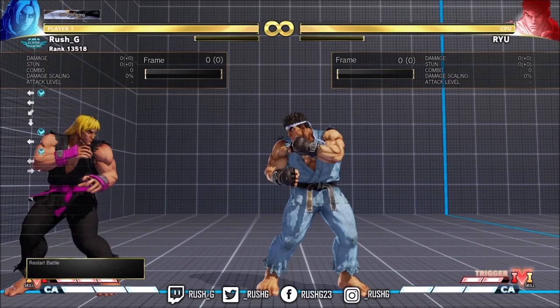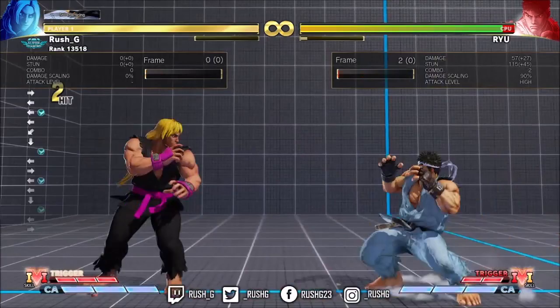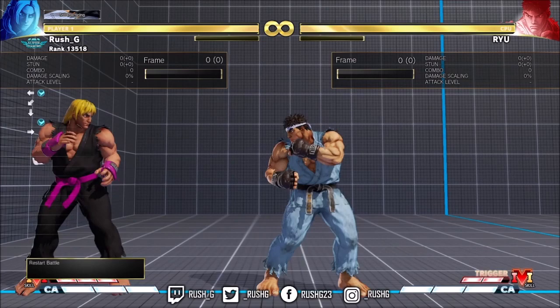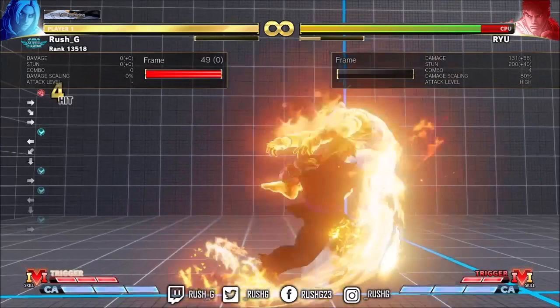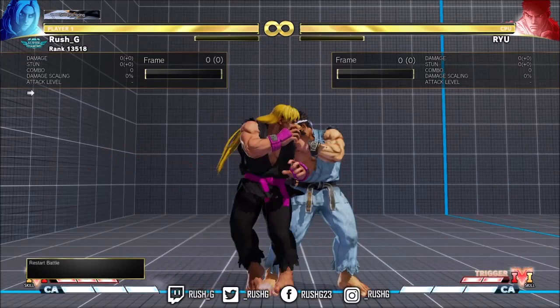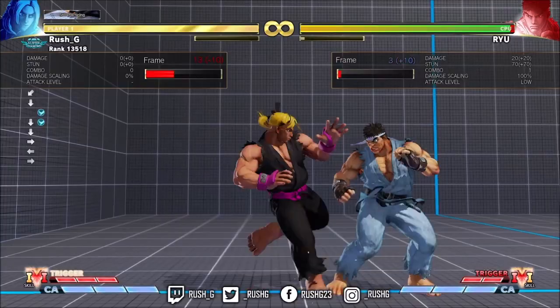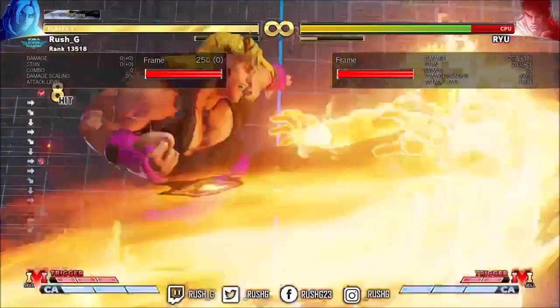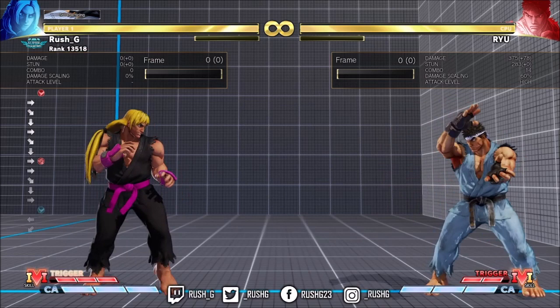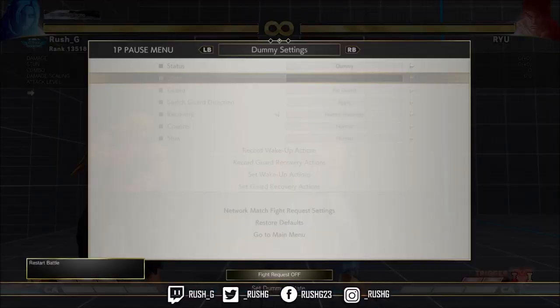Anytime you hit LK Tatsu two hits mid-screen, you will get conversion. Stand LK buffers is an interesting concept — it's not something I've implemented in my gameplay yet. But if you do use Stand LK buffers into LK Tatsu and get two hits now, you can obviously convert off that — quite nice for a buffer or for a light. Ken's Stand LK buffer is very hard to do; you've got to be super quick, which is probably why I don't use it. Also worth mentioning: if you get LK Tatsu into Heavy Punch DP and it's close range, you can go CA — cancel the second hit of Heavy Punch DP into CA. So that covers the Light Kick Tatsu buff — probably the biggest thing for Ken, outside of V-Trigger 2, which is pretty significant.